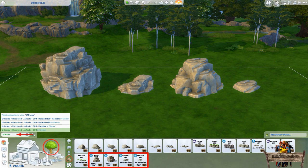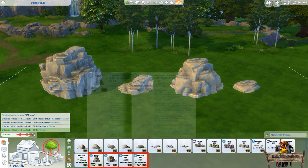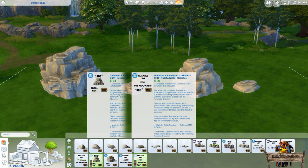Of course the thumbnails will show the rocks too. When taking a closer look at those thumbnails you will see two of them with the number 180 and the degrees icon behind it. Those two rocks are exactly the same as the other two in between them but vertically rotated 180 degrees to create totally new rocks.